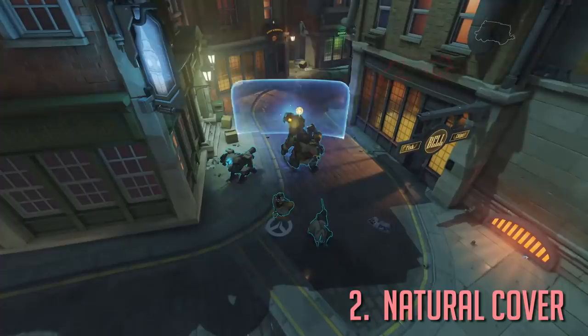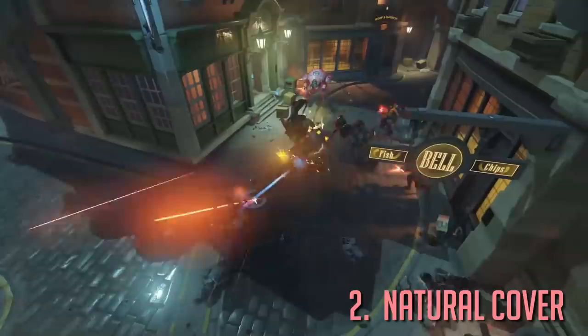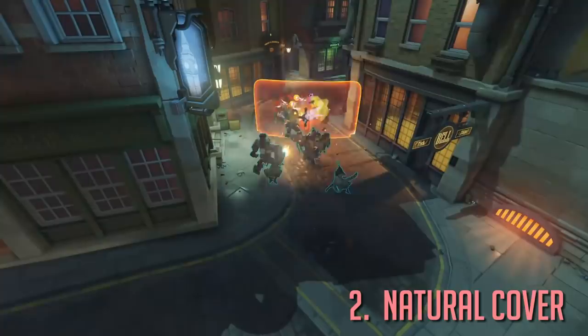Take this example. If you stand out in the open like this and the enemy Reinhardt earthshatters your team, you along with all your teammates will be affected and probably die. But if you're using natural cover and see this move coming, you can duck behind it and dodge the earthshatter, potentially saving your entire team — thus making a big hero play and turning the tide of combat.